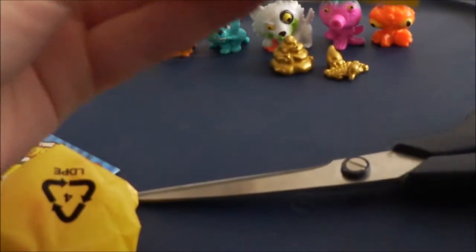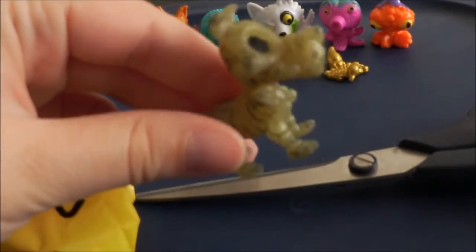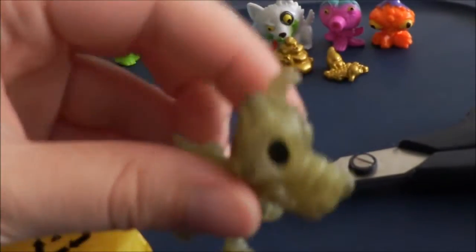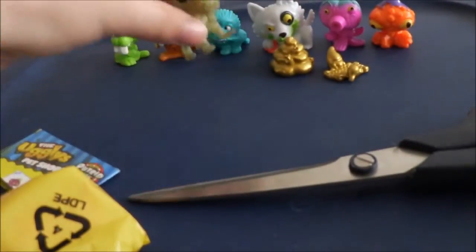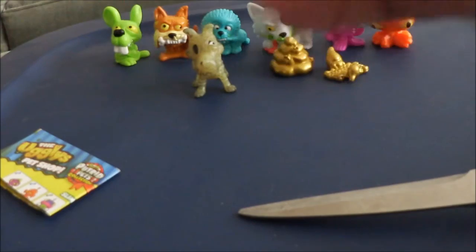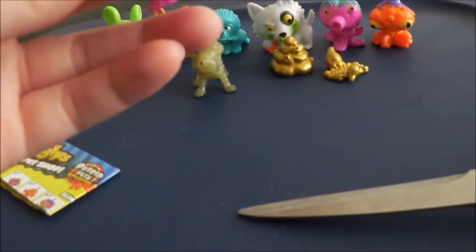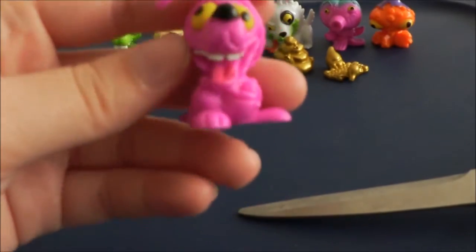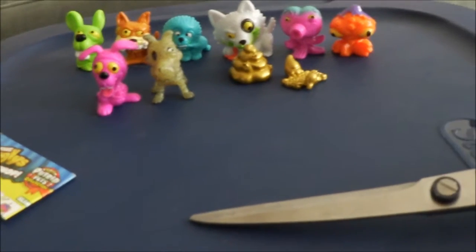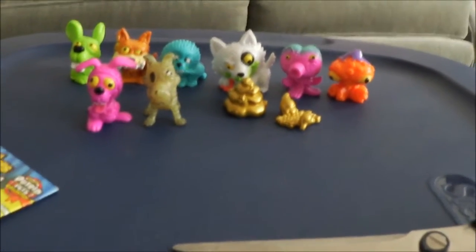Now on to the blind pets. First one we've got here is a Glowing Bones — this is the skinless dog — and I do not have this one! That's really, really cool. It's the yellow one, you can't really tell, and not a duplicate. We're off to a good start. I'm very happy about the two golden poops and a new Glowing Bones pet. And then we have — no way, do I need this one? Yes, I do! This is the purple Kangadoodle and he's rare and I needed him. That was a really, really, really good pack!